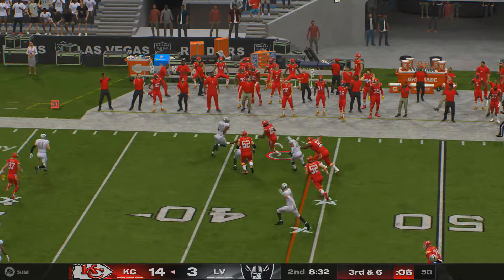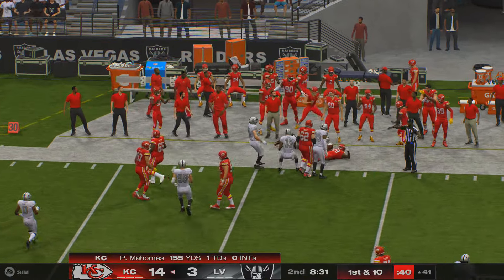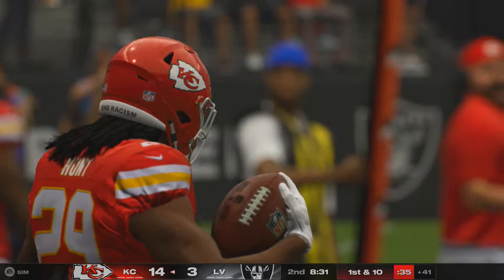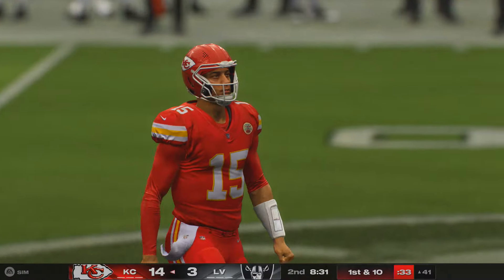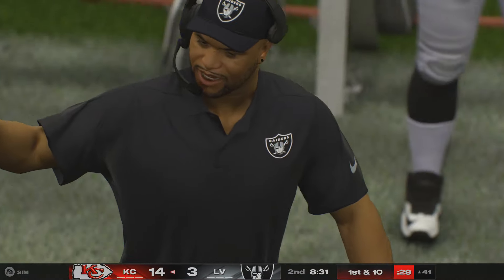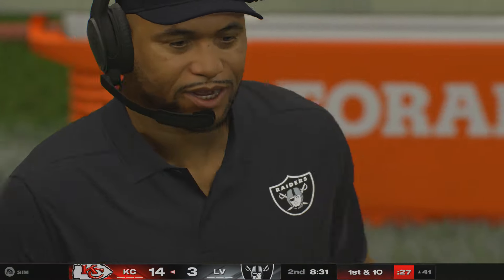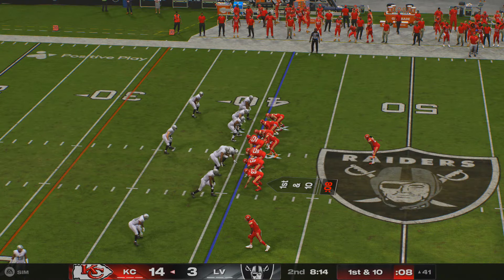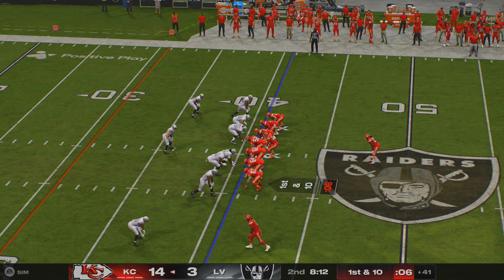They'll go screen here to Hunt, and he'll be out of bounds just shy of the 40 — a gain of ten and a Kansas City first down. Coaches always talk about completions are one thing, but as long as you're there at the catch and you get guys on the ground, you can live with that. But if you're going to give up ten, twelve, fifteen yards after the catch, then your defense is going to be in a lot of trouble.